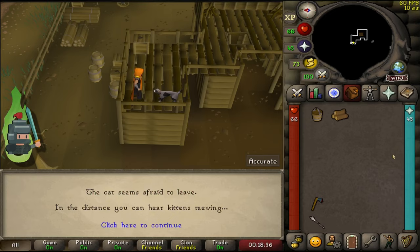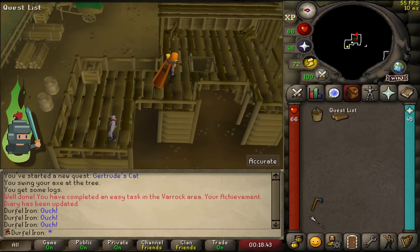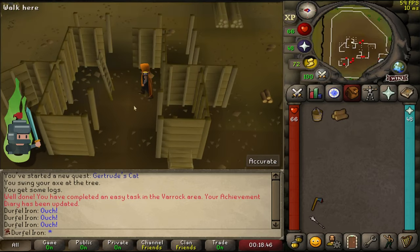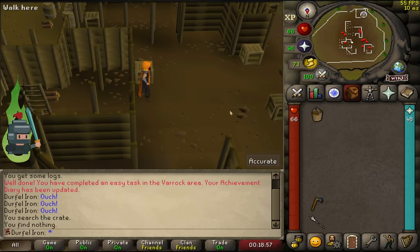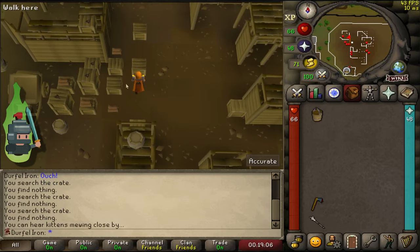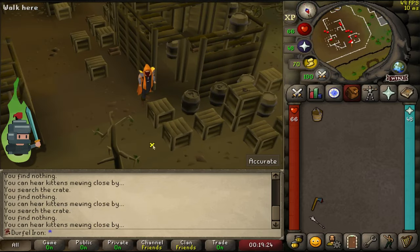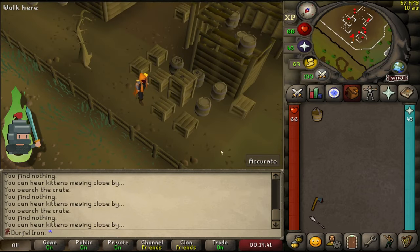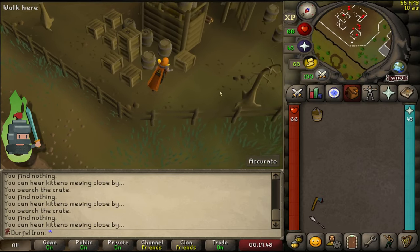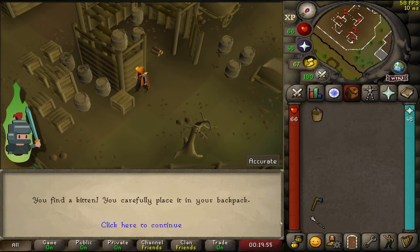The cat seems afraid to leave, and in the distance you hear the meow of kittens — it seems Fluffs has given birth to kittens. This is the annoying bit of the quest: you can see all the crates around, and the word 'mew' will appear above the crates occasionally. All the crates with 'mew' appearing above are ones you can search to obtain the kitten. It is completely random — you can get close to one and search it just as the mew comes up and still won't get the kitten. Just go around searching the crates and eventually you'll find the kitten.